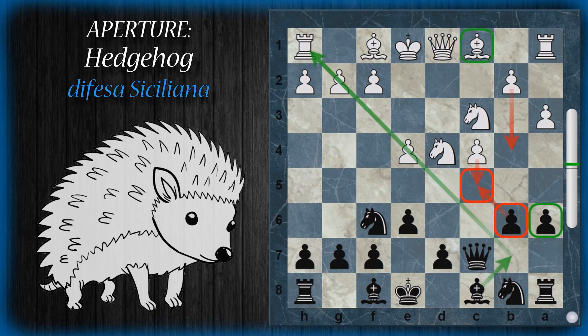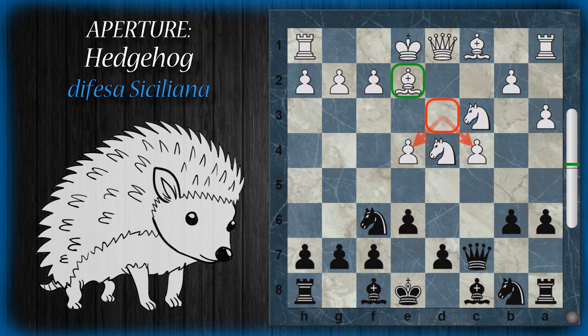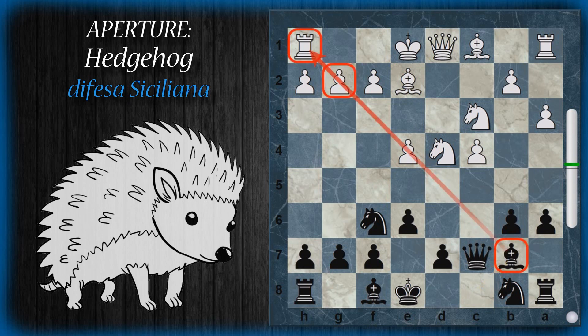Il bianco ha ancora da sviluppare i due alfieri: tipicamente può giocare alfiere campo chiaro in E2 — giocarlo in D3 sarebbe un po' troppo passivo con la visuale sbarrata dai pedoni. L'alfiere poi viene messo in B7, posizione classica dell'hedgehog, con grosso attacco su un plausibile arrocco corto del nero. Per questo motivo spesso il bianco gioca subito F3, difendendo il pedone E4 dall'attacco combinato e bloccando le mire espansionistiche dell'alfiere fianchettato avversario.